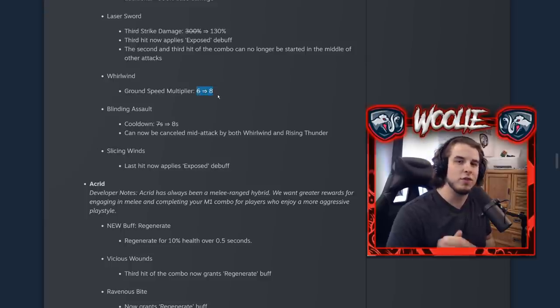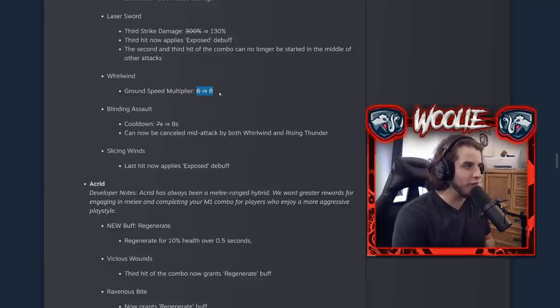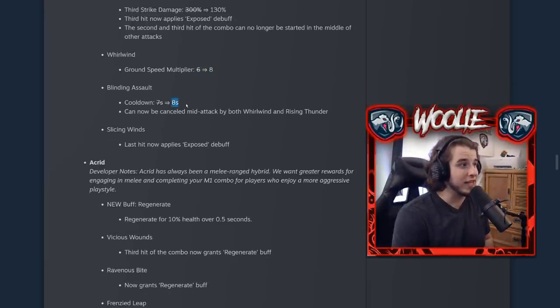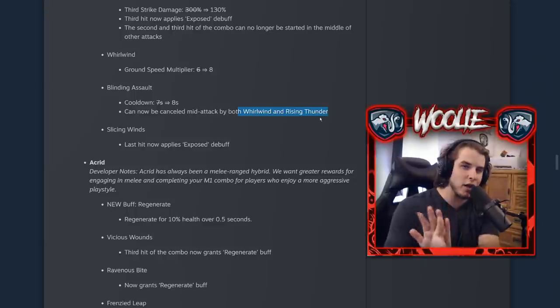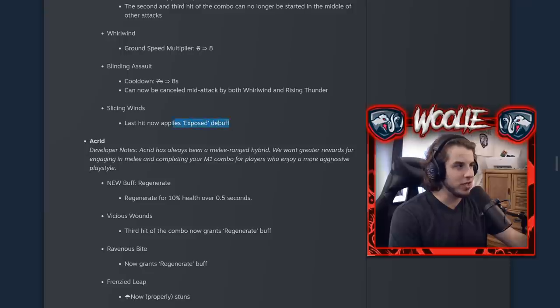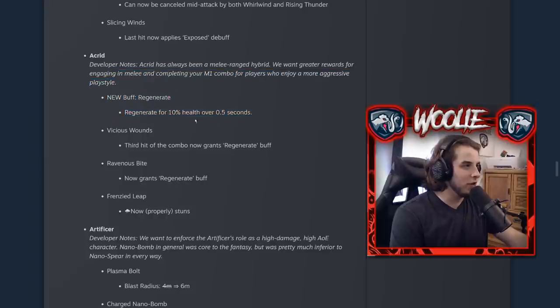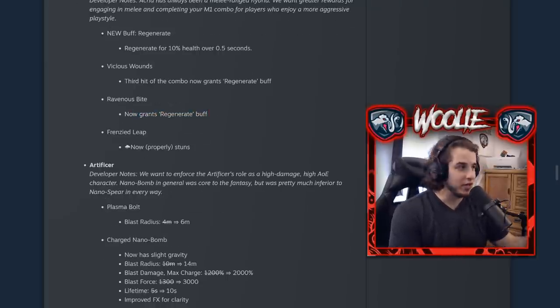Whirlwind's ground speed multiplier was increased, so using it for horizontal traversal makes you move faster. His Blinding Assault got one second of extra cooldown, but can now be canceled mid-attack by both M2 and R — good for stopping right on top of a target for pinpoint accuracy. The alternate special Slicing Winds now applies Exposed on the last hit. And Melee Acrid is getting love with a new Regenerate buff — 10% of your HP over 0.5 seconds — granted by the third auto attack hit and the alternate secondary.